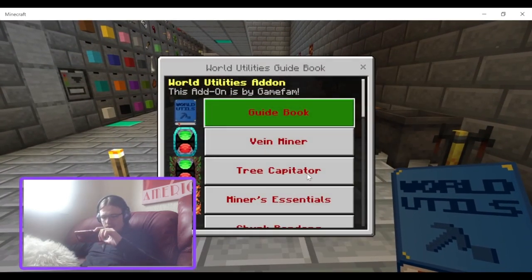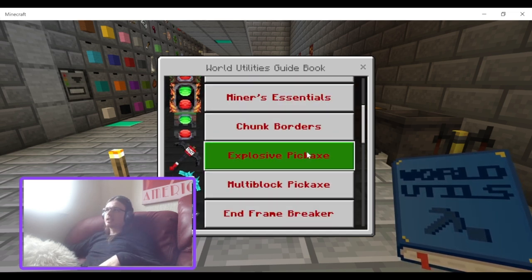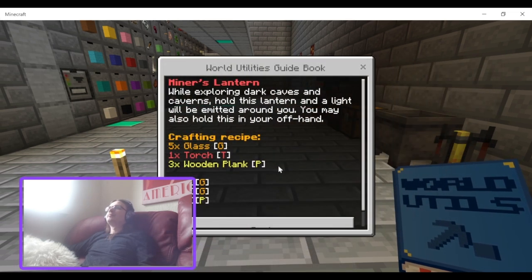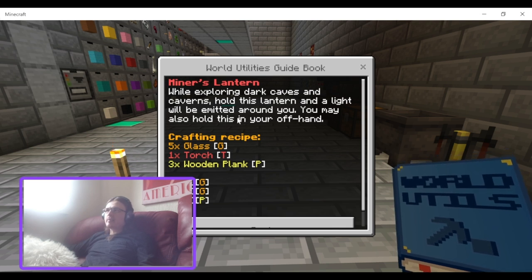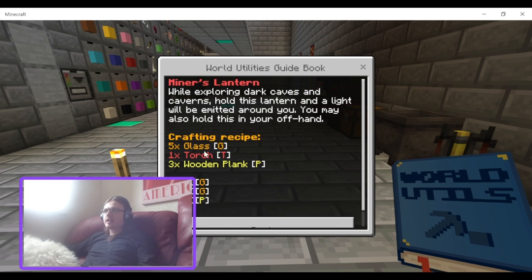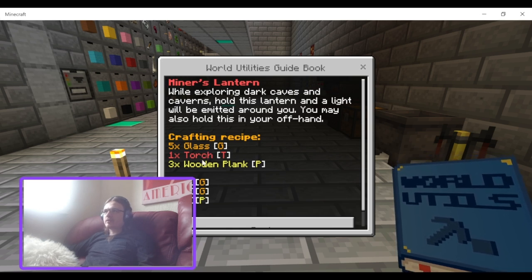Next up, we'll look at the Miner's Lantern for dynamic lighting. Miner's Lantern: while exploring dark caves and caverns, hold this lantern and a light will emanate around you. You may also hold this in your off hand. And then it's five glass, one torch and three planks.